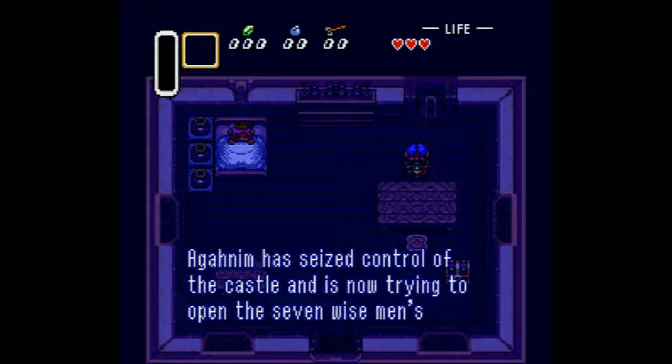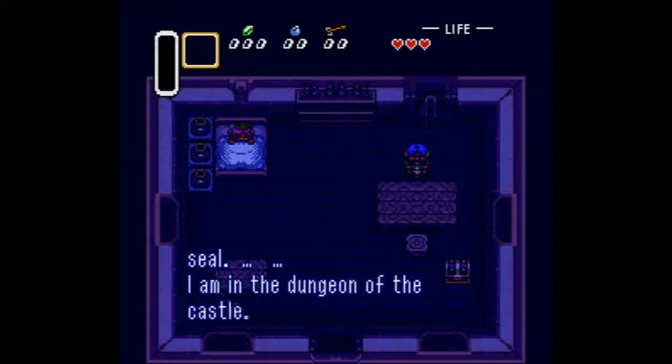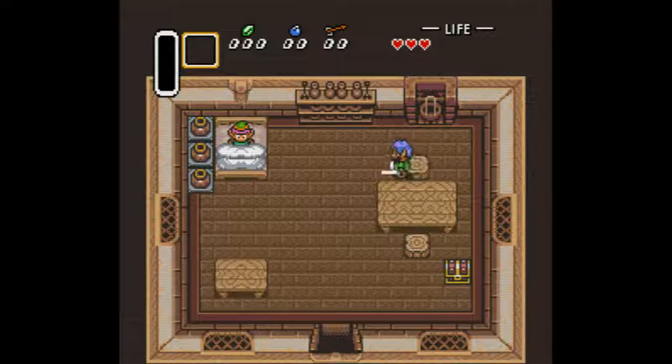Just wait for Zelda to stop talking. He'll be back by morning. You do not need anything in Link's house, just get off and let's go.